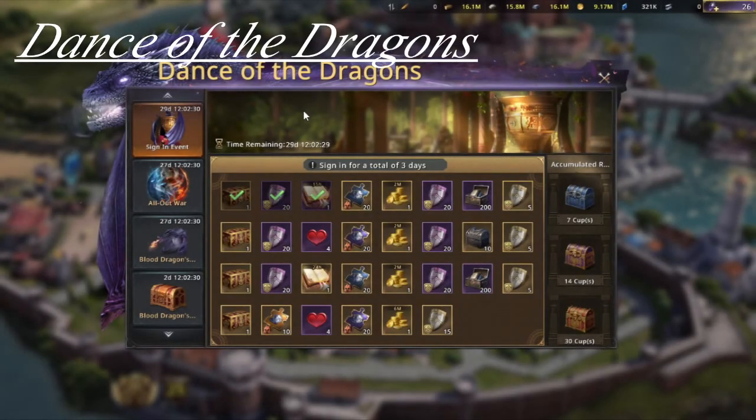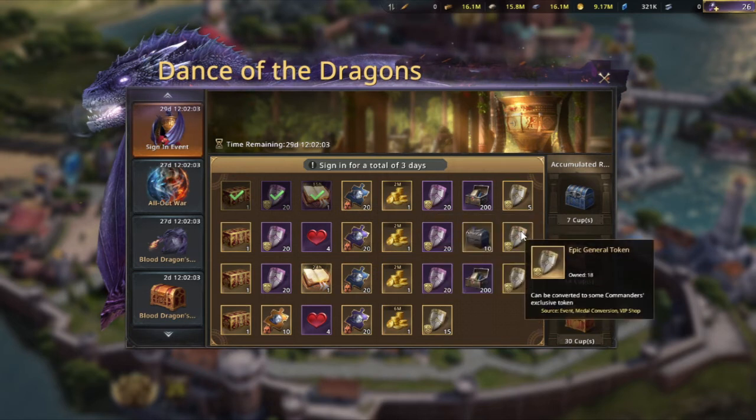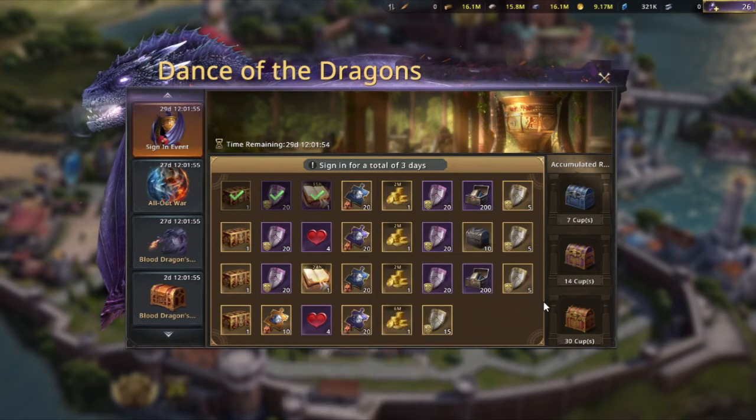Before finishing, we'll take a look at the Dance of the Dragons event currently running on the live servers, added with the last update. These are a series of events. The first is the login event, which is typical and gives all sorts of things — elite general tokens, epic general tokens, a universal true battles S200, a universal true battles SS, a bunch of gold badges, blue diamonds, and shards for the wedding between Lion and Wolf photo.